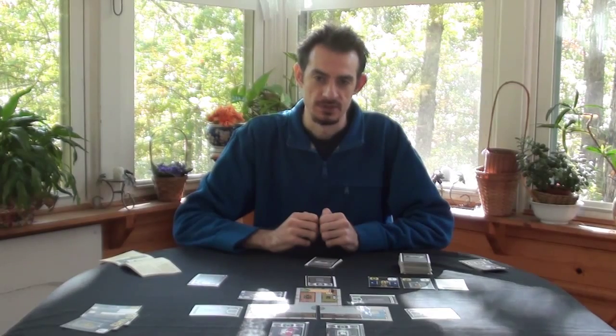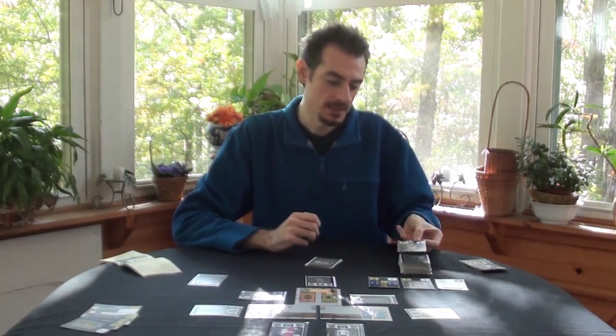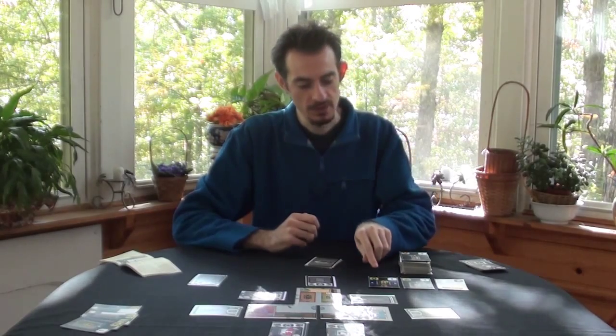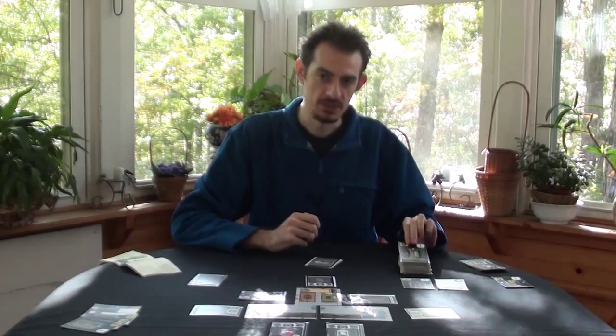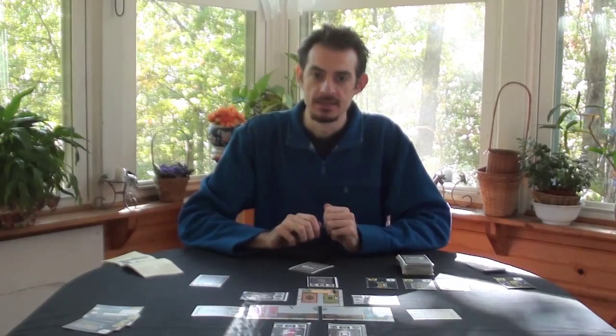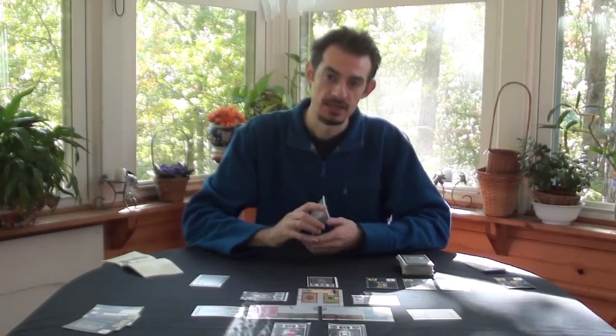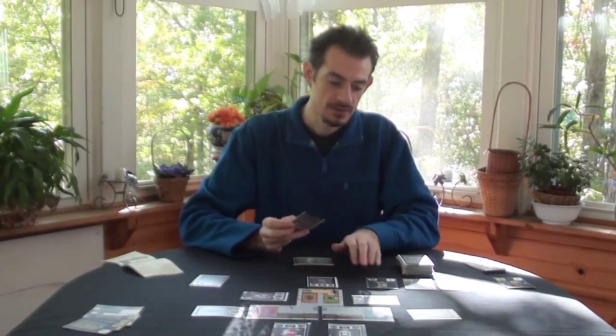The first thing you do on your turn is cycle the spare parts. Reveal the top card of the supply deck and choose one of the cards in the spare parts to trash. You replace the trash tube with the card from the supply. Next, you may adjust your hand — you may trade one card from your hand with a card in the spare parts.